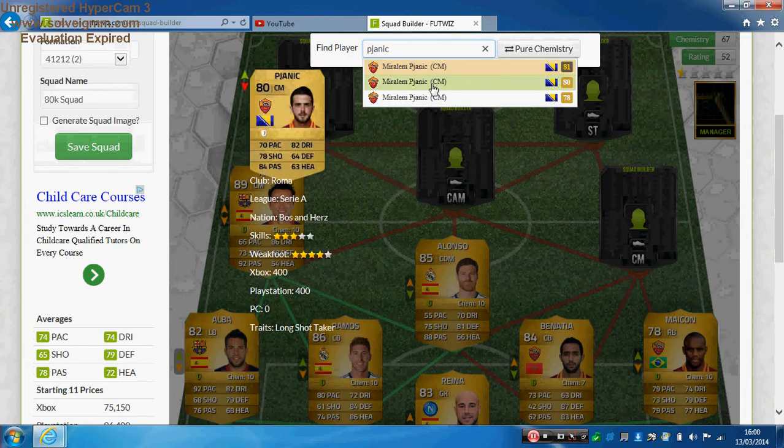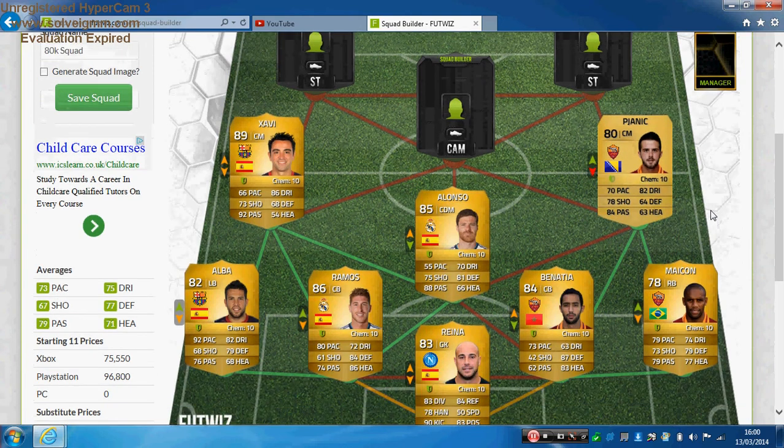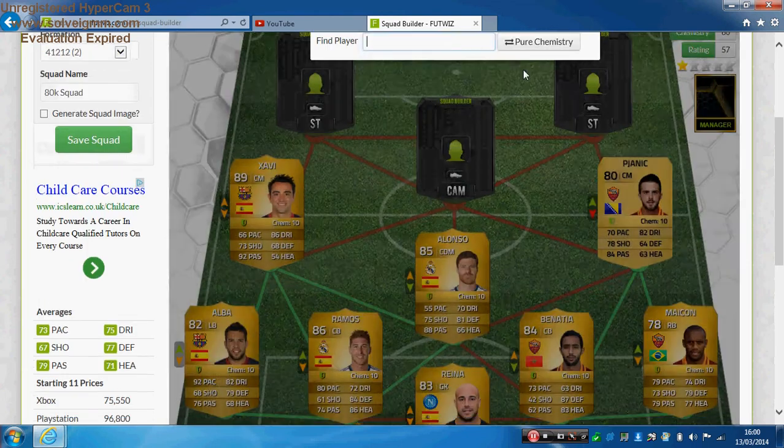The final centre mid is Pjanic for Roma. You can get his upgraded card or his regular card — we're going with the upgraded card. He's got 78 pace, 78 shooting, 84 passing, 82 dribbling, 64 defending and 63 heading. He's 5 foot 11, high attacking work rate, low defensive work rate, four-star skill moves, and you can get him for just under 750 coins. He's very good at taking free kicks and is a very solid centre mid. He works well in the Roma trio with Benatia and Maicon.